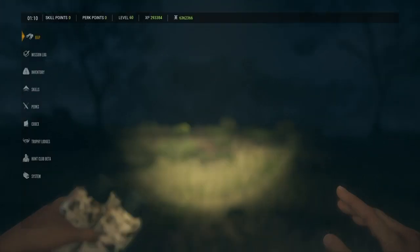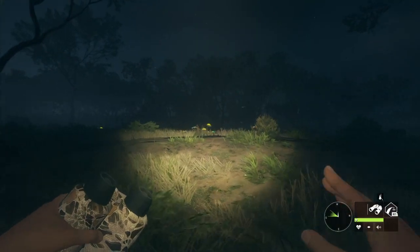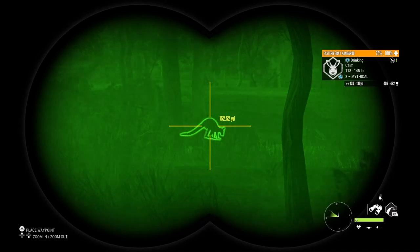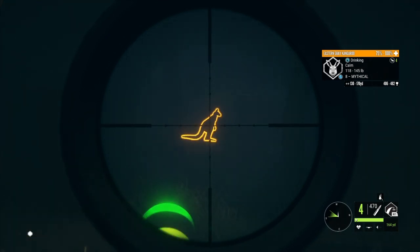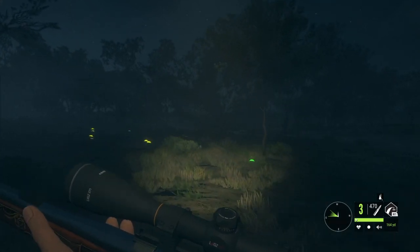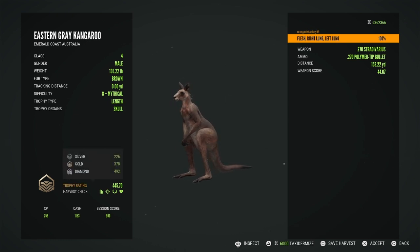I had to spawn back at the outpost because that was the only drinking zone for the kangaroos. I came here and found another drinking zone. I spotted an eight mythical right there, about a hundred and fifty yards out. That should have been a double lung — yeah, the 270 has no issues bringing them down. Here he is piled up — a double lung at a hundred and fifty-three yards. He's giving me a score of 445, and you need 492 for a diamond.